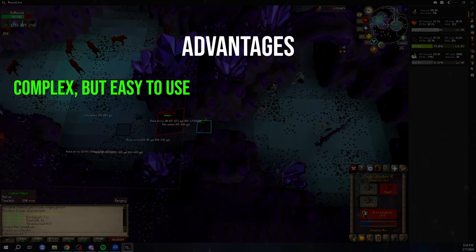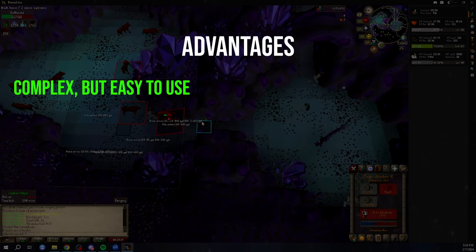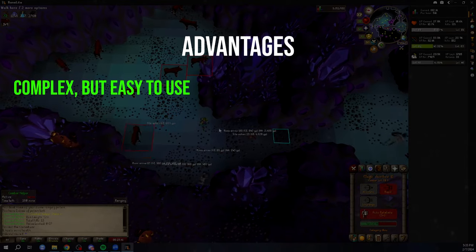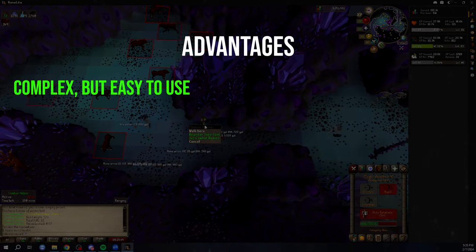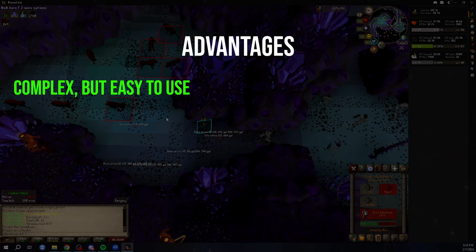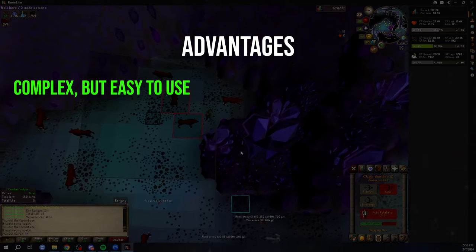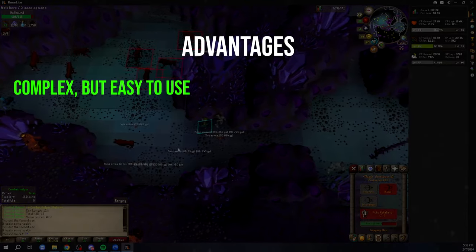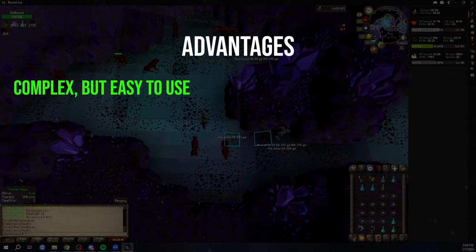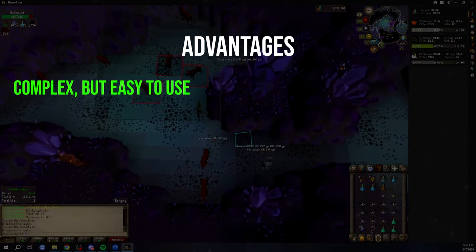Complex but very easy to use. Deadzone plugins are full-featured and extremely customizable. For instance, the combat helper can be set to do many things — multiple save spots, save spot settings, combat areas, looting profiles, handling slayer superiors, and much more. These plugins are basically equipped to do anything you want within that specific field. It may be a bit scary at first with so many options, but very quickly you get used to it — it took me around a day.